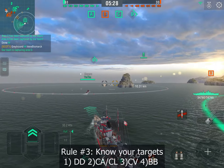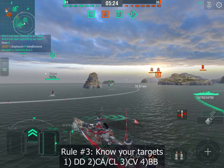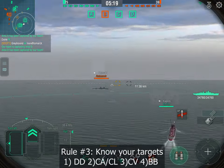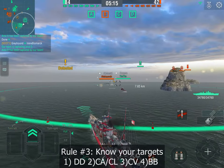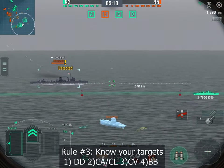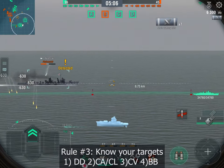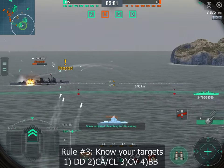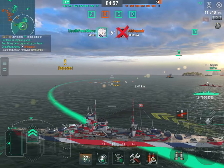Rule number three: know your targets. As a light cruiser, you are meant to go after destroyers first, then other cruisers — preferably light cruisers — then CVs and battleships. Your job is to take down destroyers, which is exactly what we're doing right now. Because we were careful, we weren't surprised by that enemy Akatsuki trying to position itself to top us at D, and we're going to finish him.